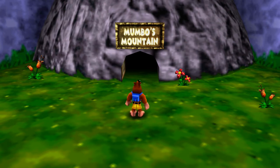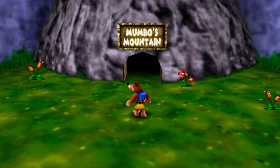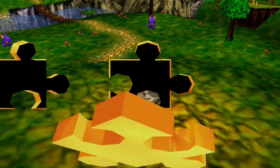Hey everybody, TheGamingGoo51 here, and welcome back to Banjo-Kazooie Blind — all of that alliteration. In the last episode, we woke up to our sister being kidnapped by a witch from a fairy tale, because all she speaks is rhymes. In this episode, it is time to begin the first world of the game, Mumbo's Mountain, so let's go ahead and jump right into it.